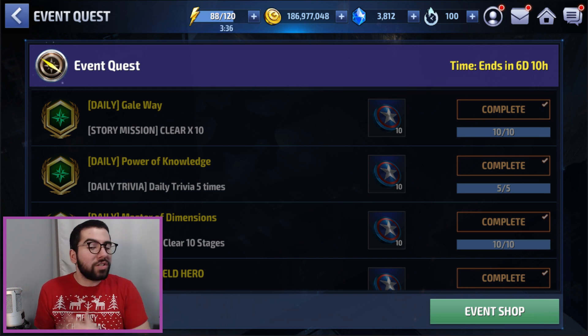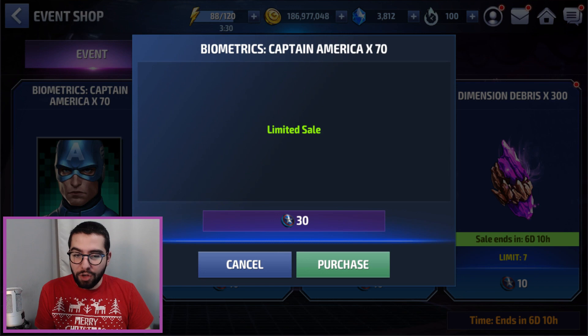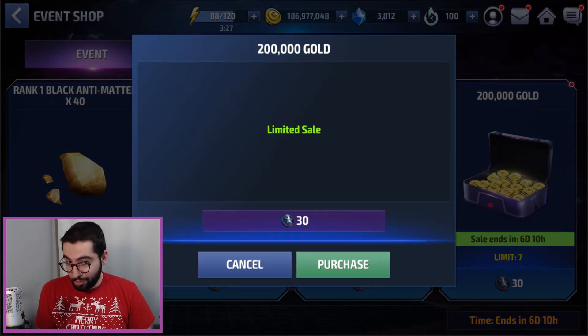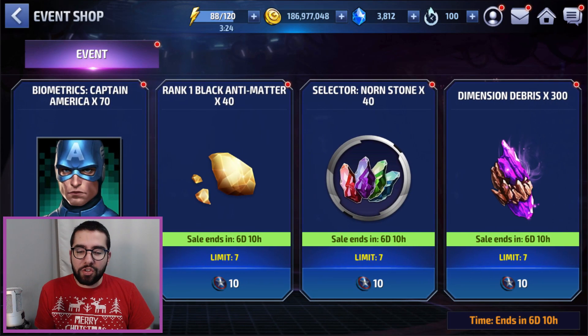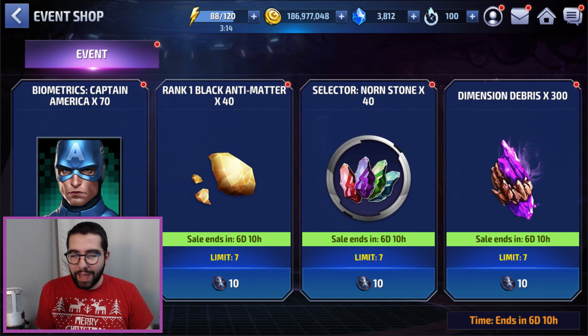As far as the event shop goes, you have two really good options: 70 Captain America bios for 30 tokens, which is great, and 200,000 gold for 30 tokens, which is also fantastic. Keep in mind you can't purchase both every day because you have 50 tokens and it costs 60. However, there is no daily limit on any of these options — whether it's dimension debris, norn stones, black antimatter, bios, or gold.